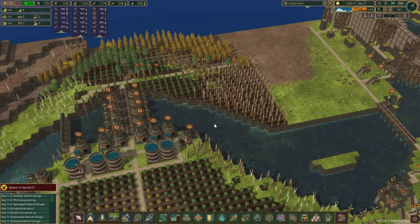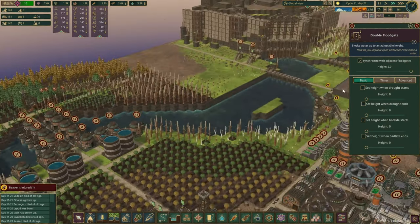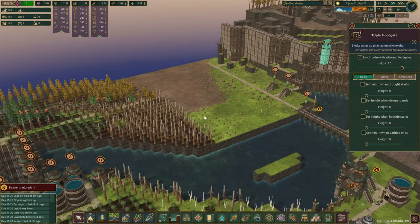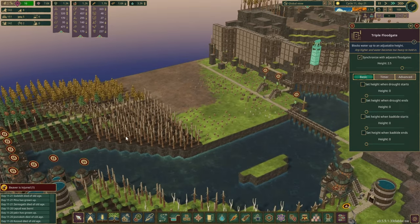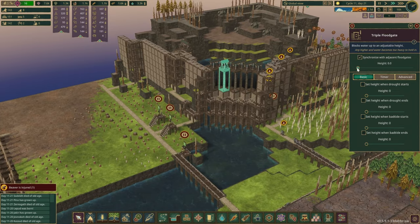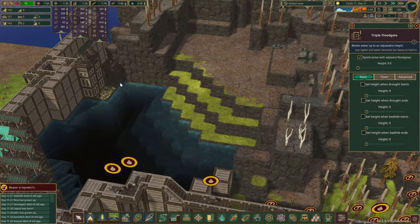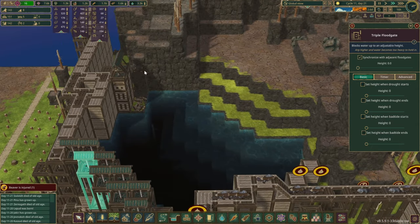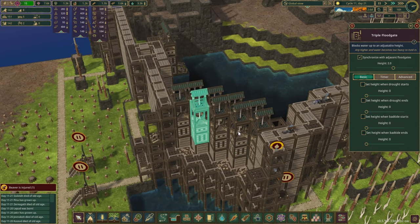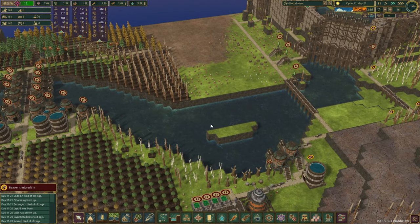Are we losing quite a bit of water in here as well? Yes, we are. You are maxed out right now. Why don't we drop a little bit more water so we could start planting some more trees? We lost quite a bit of water over here when the drought started. We'll leave you at 2.5 and let's jump back over here.